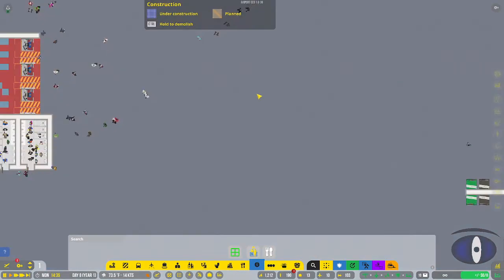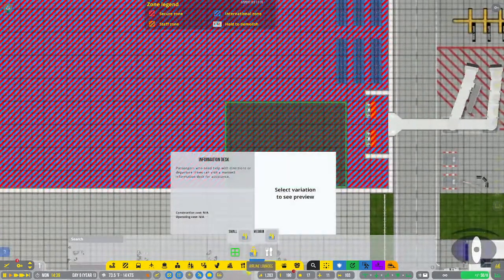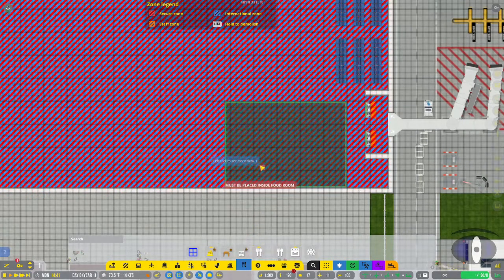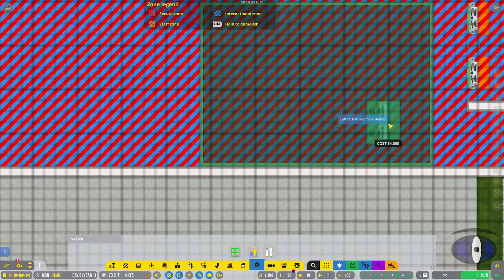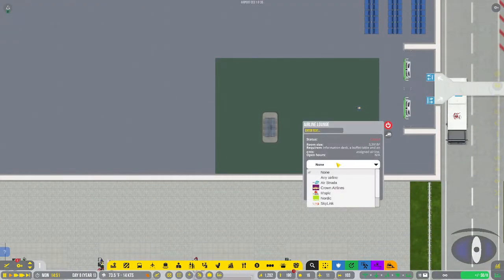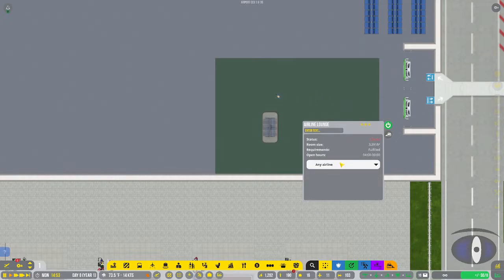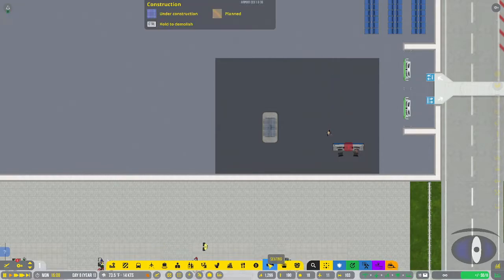Of course you also have airplane lounges, which you can put anywhere. Some restaurant items can also go in there. You've got an information desk in case passengers need information while in the lounge, and a buffet table. These lounges are intended for specific airlines - you can assign a dedicated lounge to a particular airline.